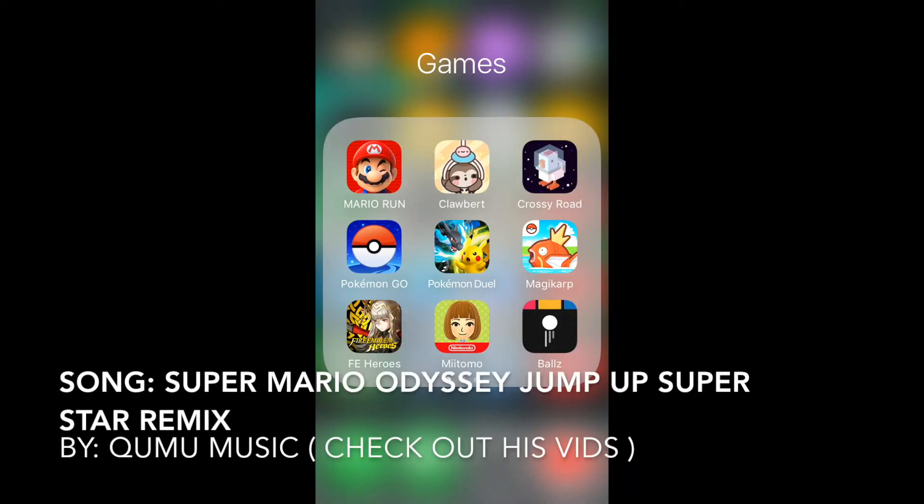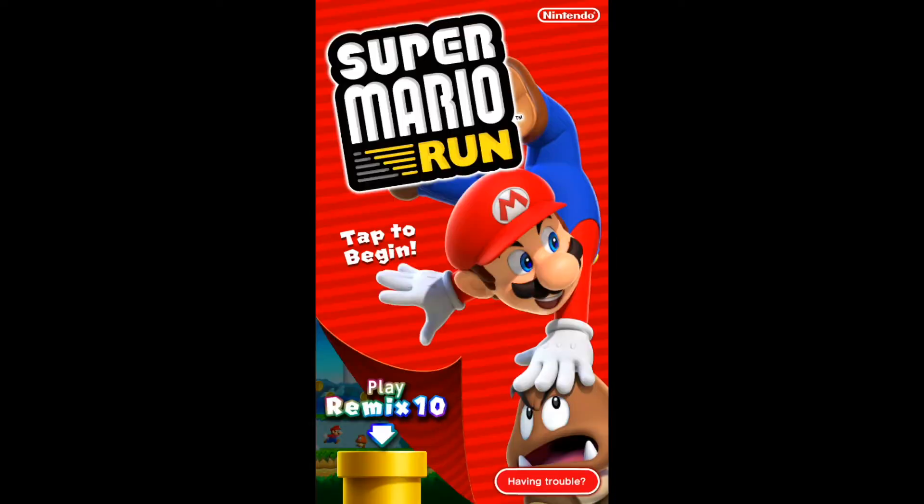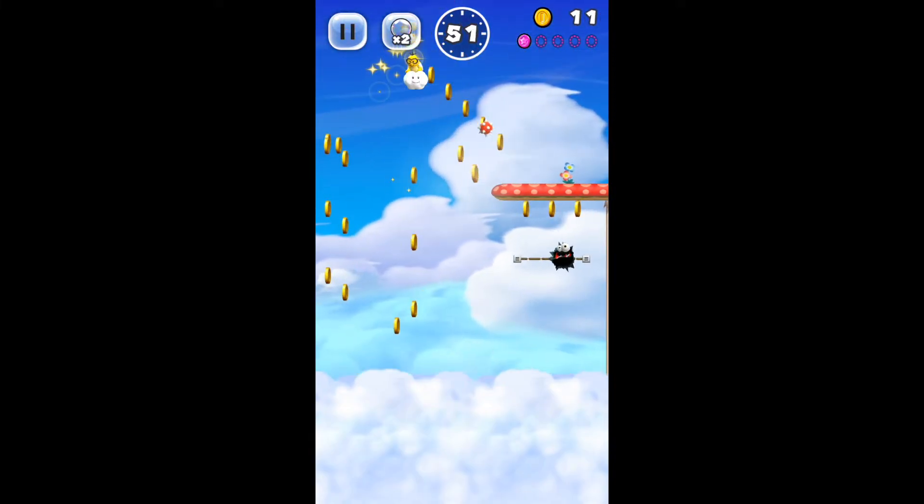The first thing we notice is that the icon now has Mario winking at us instead of just smiling. Next we can also see the home screen has changed quite a bit. Before we get into the new mode Remix 10 and how to unlock Daisy, I just want to point out some other new features.